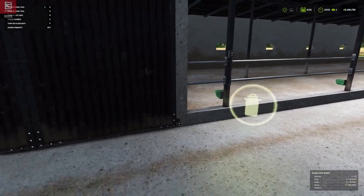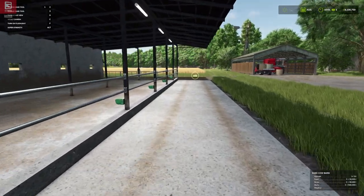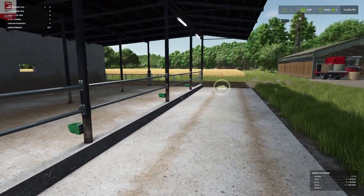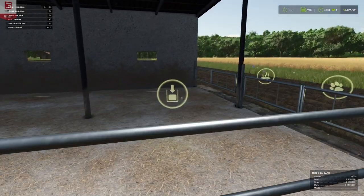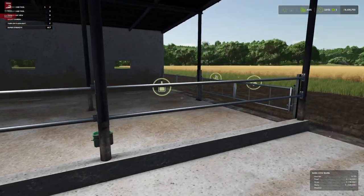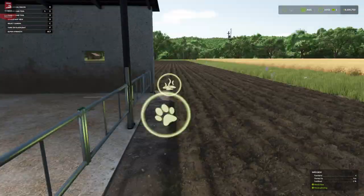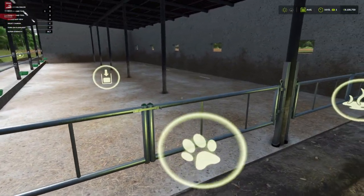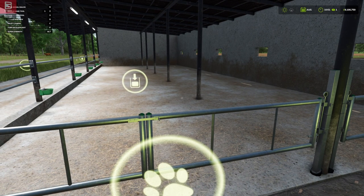Our milking point is here. I'm not seeing a slurry point unless that's here — that may well be the slurry point there. Feed, slurry, milk, animals renewing — yeah, so it's got to be here. Let's give it a little test — we can get our animal trigger.